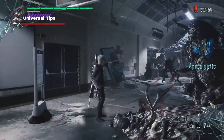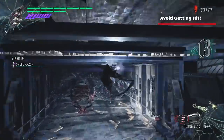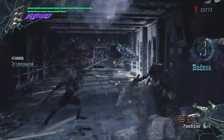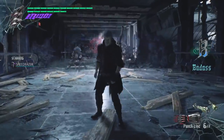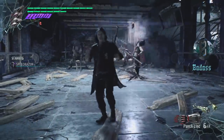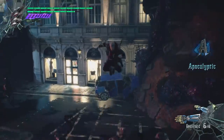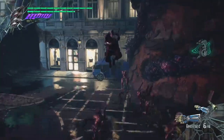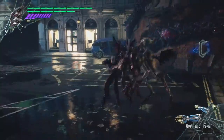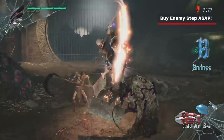First off, here are some universal tips that apply to all characters. Avoid getting hit — obviously — but your style rank will go down immensely whenever you take a hit, so knowing how to avoid taking damage is extremely important if you want those triple S ranks. Devil May Cry is a little weird in that the best way to avoid taking hits is almost always by jumping, as opposed to rolling. The startup of your jump has invulnerability frames, so make sure to make use of them whenever you get a chance.